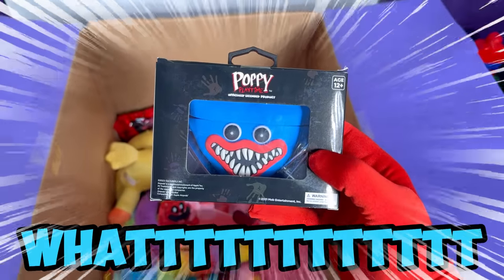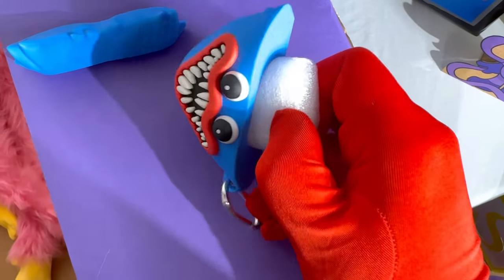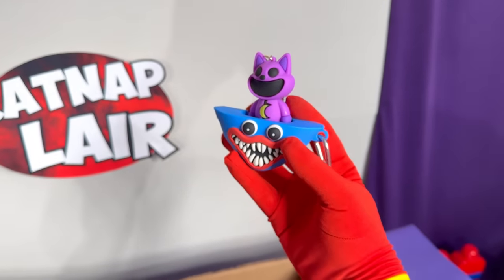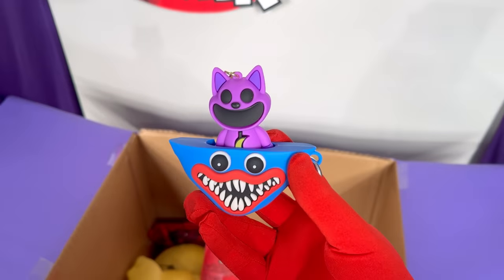What is this? True wireless case, huh? What does that even mean? Let's open this up! Why does he have foam in his head? We gotta take that out! I am so confused! What am I supposed to put in here? Wait a second, I think I got something! Look at this — it's catnap riding the Huggy ship! This is so neat! Let's add it to the collection!